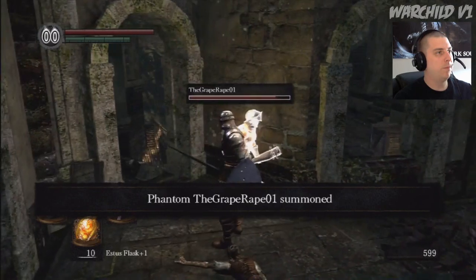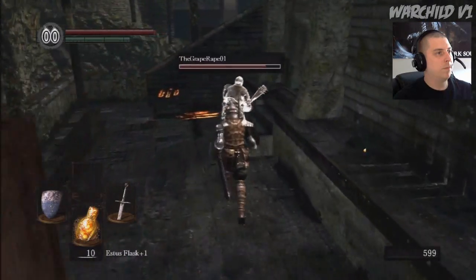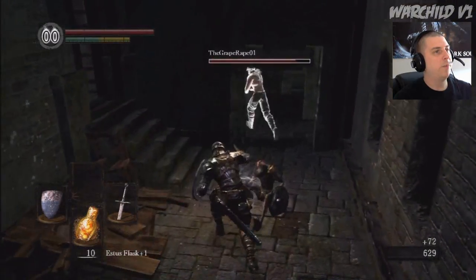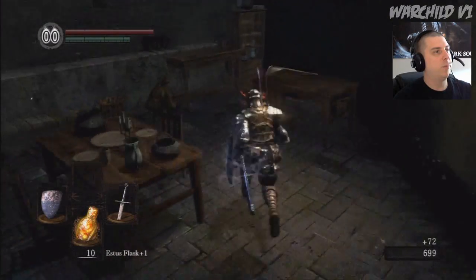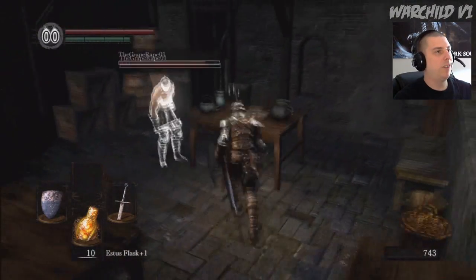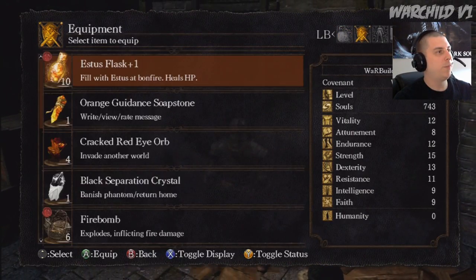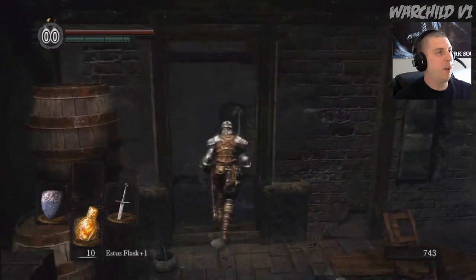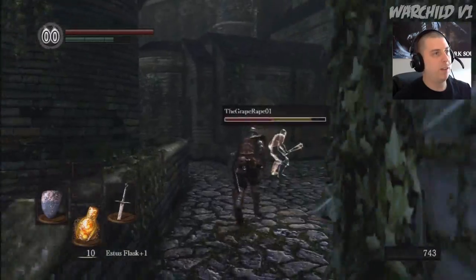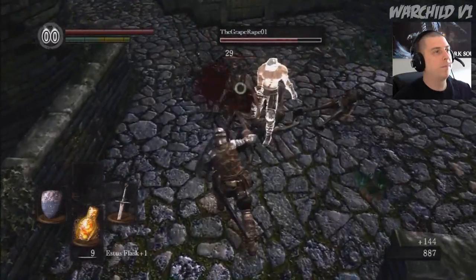What's up, Grape Brave? Thank you. He killed all the bad guys in this room. Look, a chest — black firebombs. Very useful against the Taurus Demon, which is the boss of this level. Very, very useful against the Taurus Demon. He's moved ahead; there are three enemies up here. Thank you, sir.